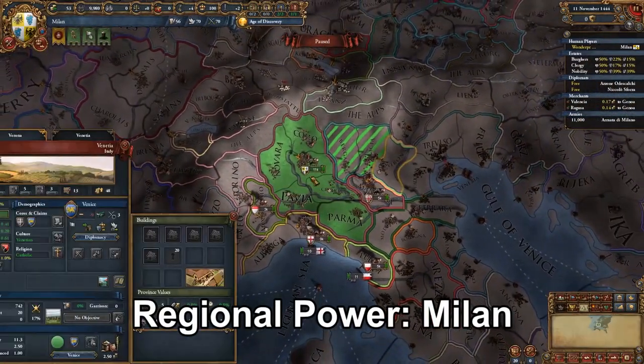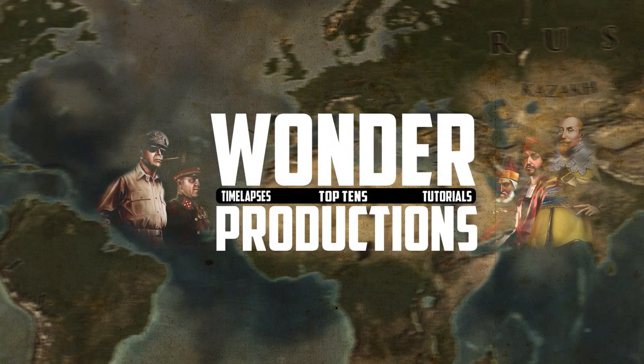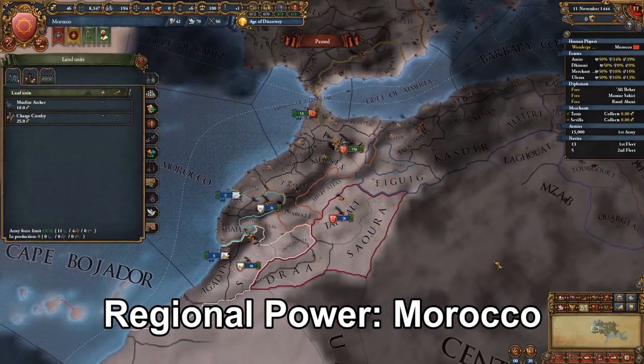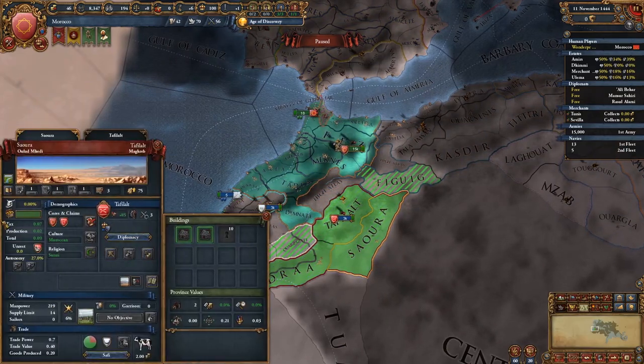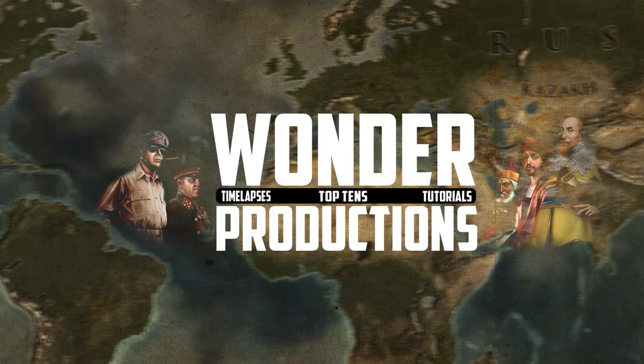Next we have Milan. Milan honestly could be even weaker. Milan's an okay nation but it just doesn't stand up to the strength of its mid-tier neighbors like Savoy or its stronger neighbor Venice. Milan is good; it just doesn't stand up in Italy. Then we have Morocco. Morocco starts off with a decent-sized army, vassals, and has an easy expansion path through a little colonization into Central Africa. Morocco is a strong nation with a decent navy — it just doesn't stand up to its northern neighbors.